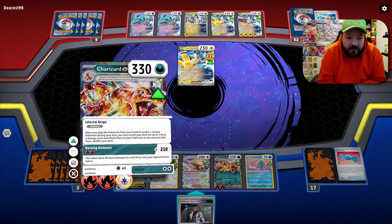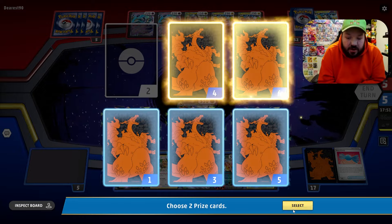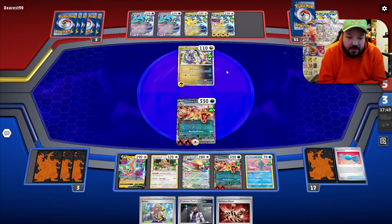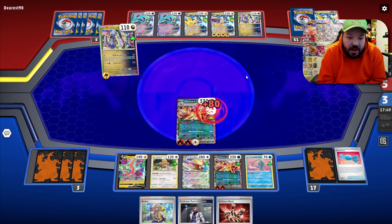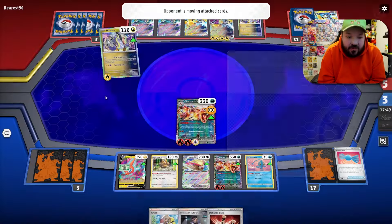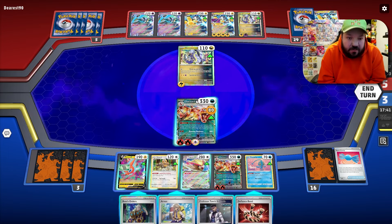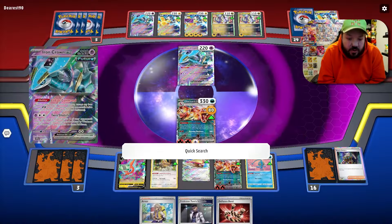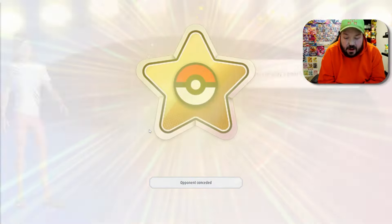We do 210 here, and next turn with Pidgeot I want to search for Boss's Orders to knock out an Iron Crown. At that point, even if they knock out a Charizard and draw three prize cards, they automatically lose — there just aren't enough cards for them to win. Even if they use Peak Acceleration now with their two retreat cost, I don't know what their plan is. They go Peak Acceleration — they could do 160 or 200, but that's still not enough to knock out Charizard. We already have Boss's Orders in hand. Quick Search gets us Collapsed Stadium so we don't even need to use Turo on the Pokémon we were planning on. Our opponent concedes.